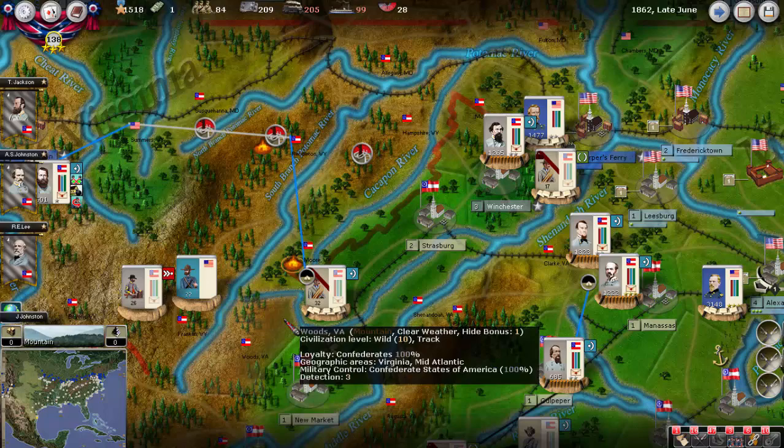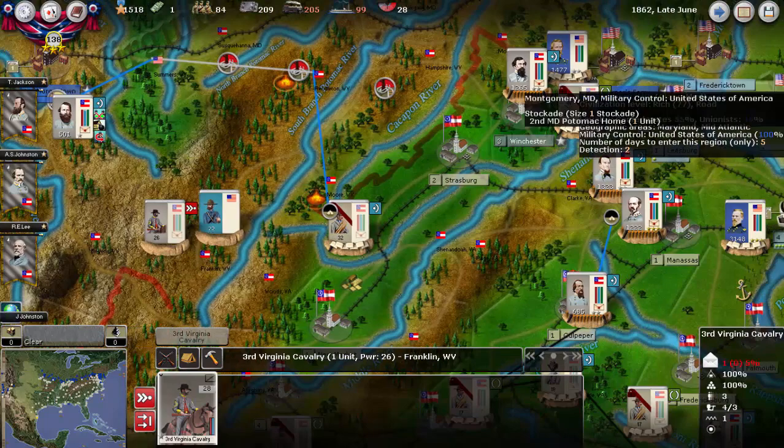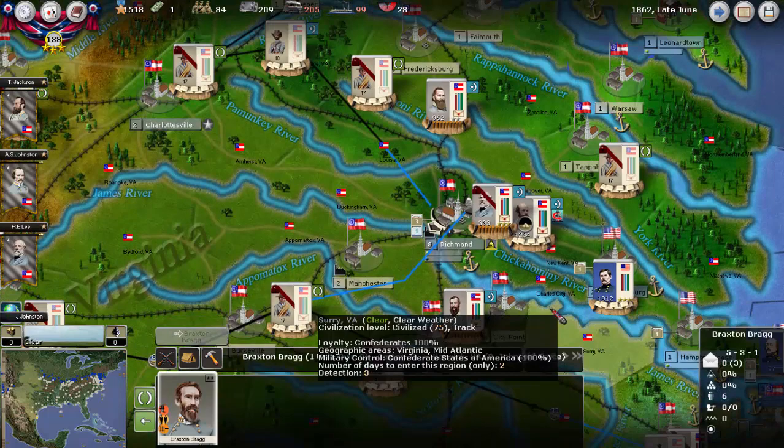Alright, welcome back. It's late June 1862. So a few moves this turn. Basically, probably as you predicted, Stuart will try to destroy the railroad here and then head back. We'll try to attack the Union Partisan Unit. Otherwise, we're pretty much just sitting tight in Virginia. We do have our new two core commanders on the way, Stuart and Bragg, and they'll arrive this turn.